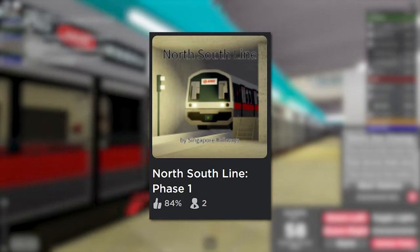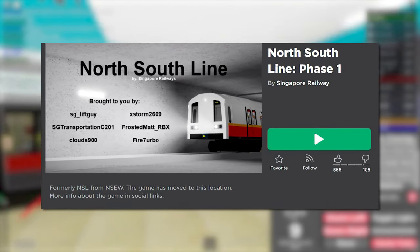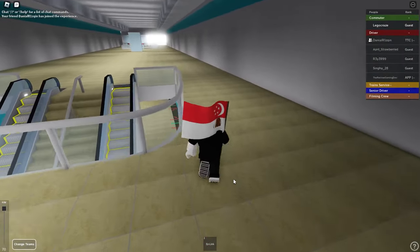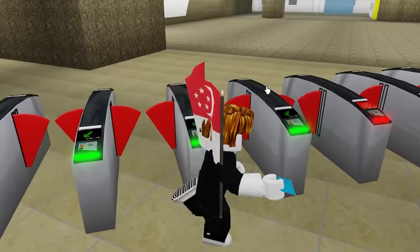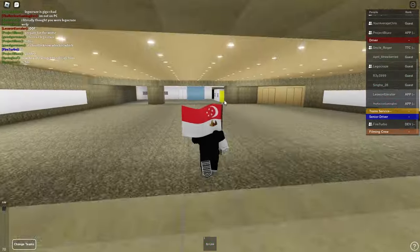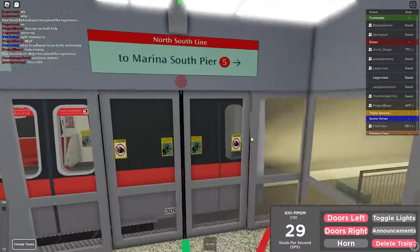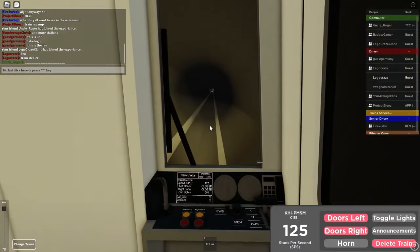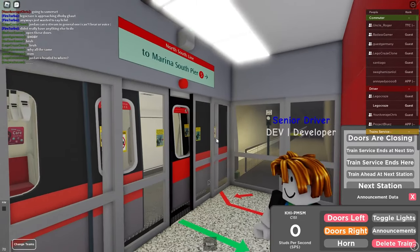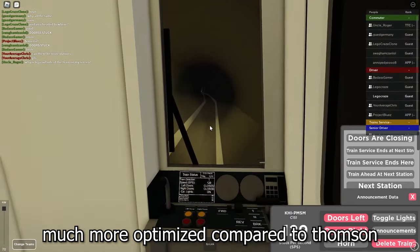The next game we checked out was the North South Line, which I'm pretty sure is the first MRT game to exist — or at least it was the first one I ever played. I just heard the train arrive, I'm gonna quickly sprint towards it. Never mind, the door's closed. This GUI is much better. There are fewer stations in this game. The brakes are horrible. One thing this game is lacking is the announcements. This game is definitely much more optimized compared to Thomson.